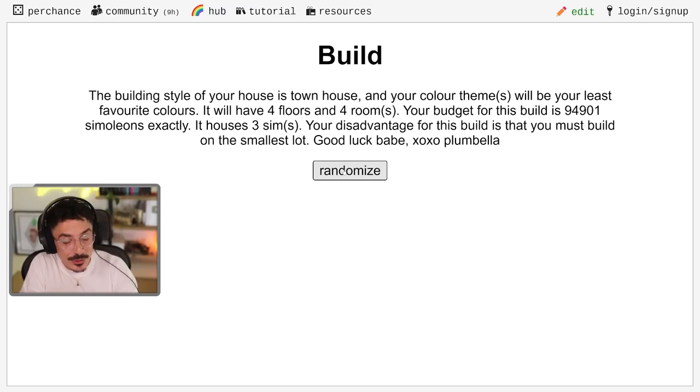The building style of your house is townhouse and your colour themes will be your least favourite colours. It will have four floors and four rooms. Your budget for this build is 94,901 simoleons exactly — we need to make sure we use all of that this time, because I didn't last time and there were people on Reddit fuming about it. It houses three sims and your disadvantage for this build is that you must build on the smallest lot. There's a townhouse on the smallest lot — that's probably not going to be the worst thing. So maybe we could go to the world of Brightchester because I just think townhouses fit really nicely in that little area by the pub. Let's get on over and let's start building.